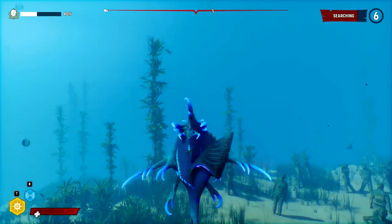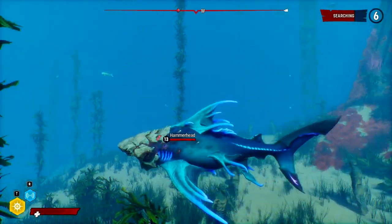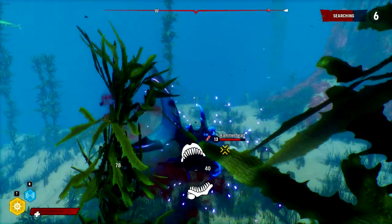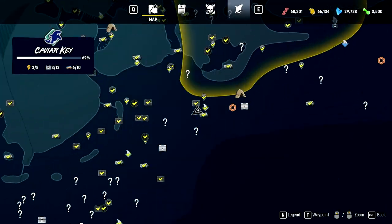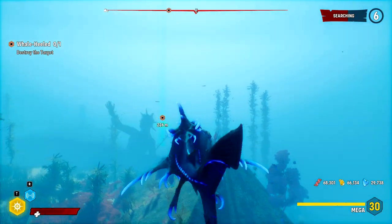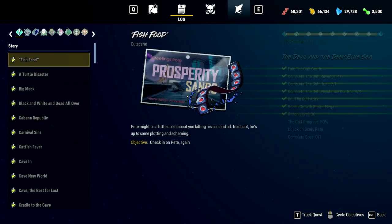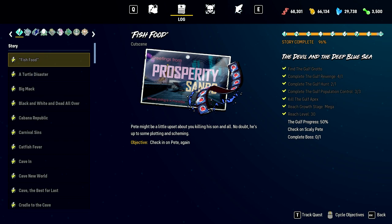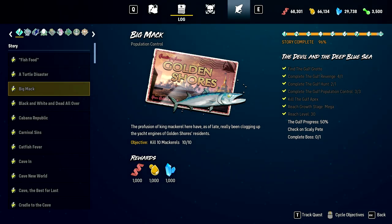It must be nice being able to get certified as a teenager when you live on a coastline or just have rich parents. There's an orca right by our grotto, so I guess we'll kill that too. What do we have for progression required? Gulf progress 50% - so that is one of the things we need to do is actually hit 50% completion here, which means doing a lot of collectible hunting.